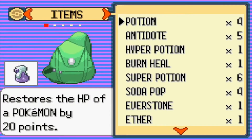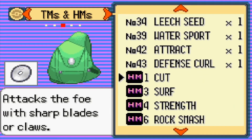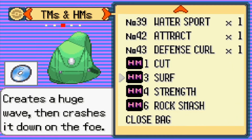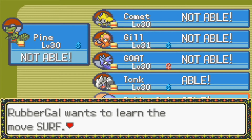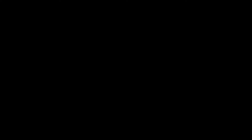Let's check the bag. I also got Rock Slide from the fiery cave. Who can learn Surf? Rubber Gal can learn Surf! I'll give you Surf — let's get rid of Safeguard.